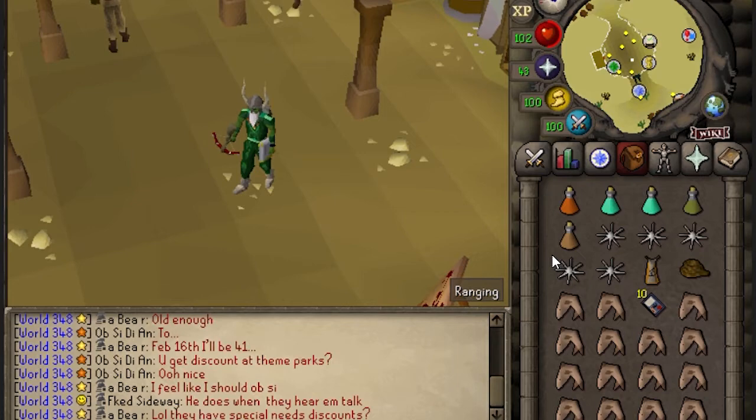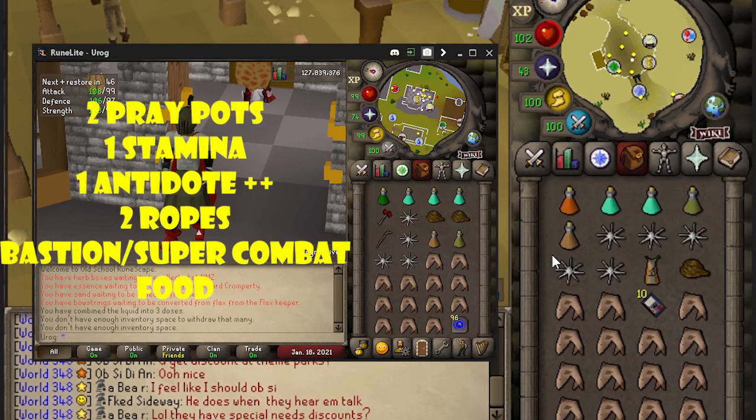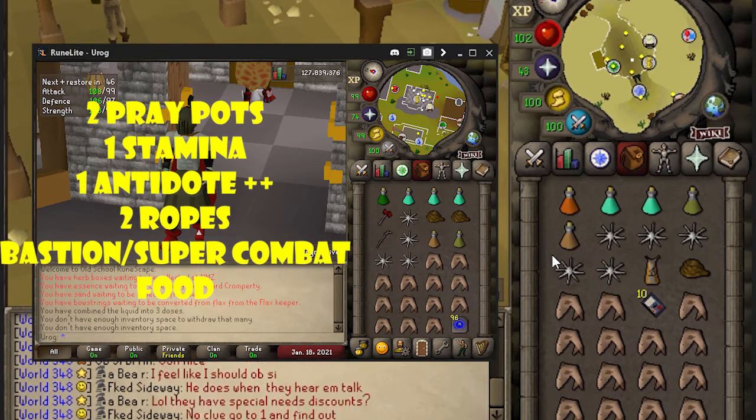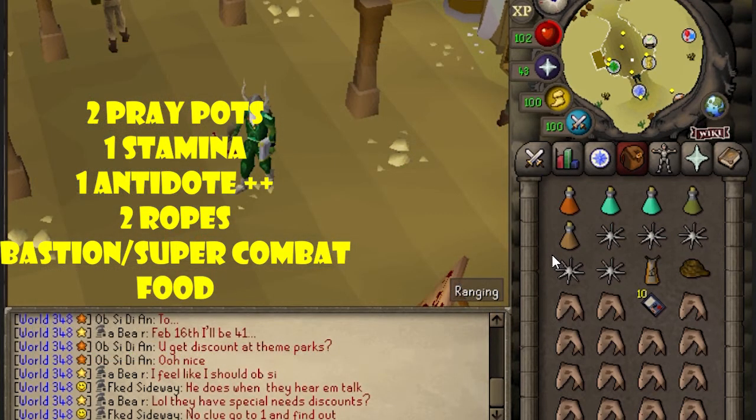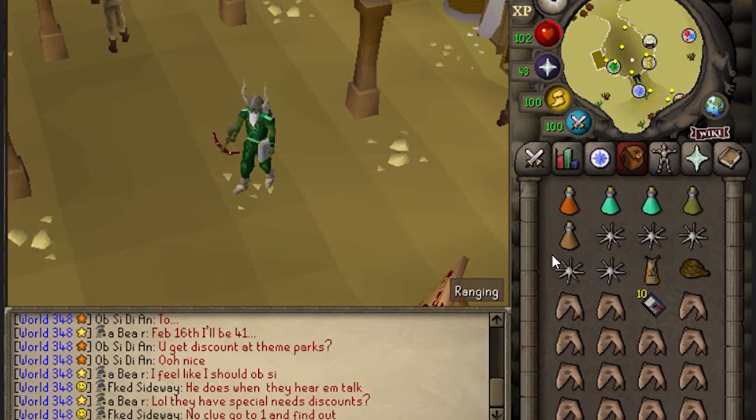Both inventories can be set up pretty much the same. We're going to bring two Prayer Potions, a Stamina Potion, an Anti-Venom, and two Ropes. The Ropes can be on either account, it doesn't really matter. On the main, bring a Super Combat, and on the obby, bring a Bastion Potion. The rest can just be good food and a teleport out of there.